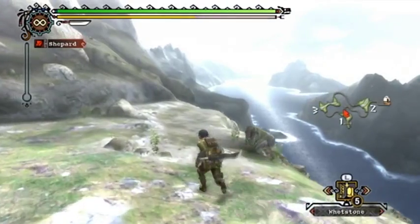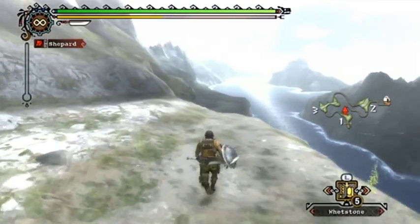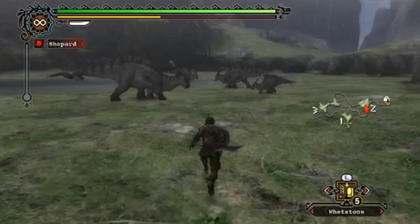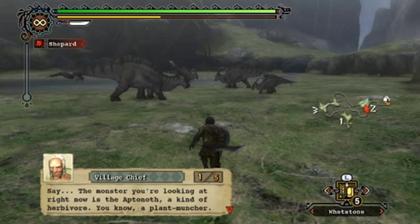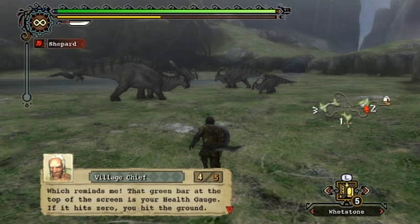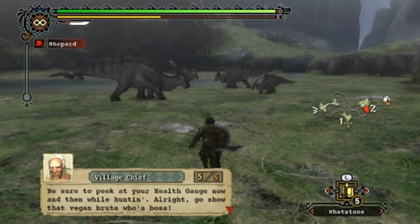Generally you want to start tapping the R button when stamina starts getting to red, just to keep yourself moving until you're out of the way of whatever monster is chasing you - otherwise just wait until it's almost red and then let off. The monster you're looking at right now is the Apanoth, a kind of herbivore - a plant muncher. Junior would appreciate some raw meat; take some from the Apanoth before it skedaddles. The green part at the top of the screen is your health gauge - if it hits zero, you hit the ground.